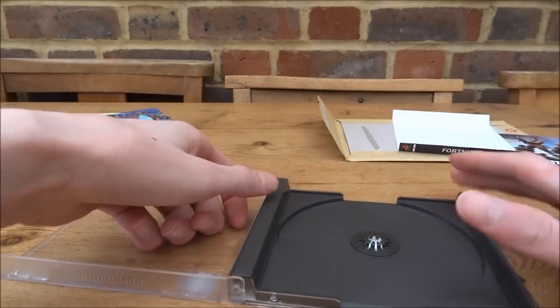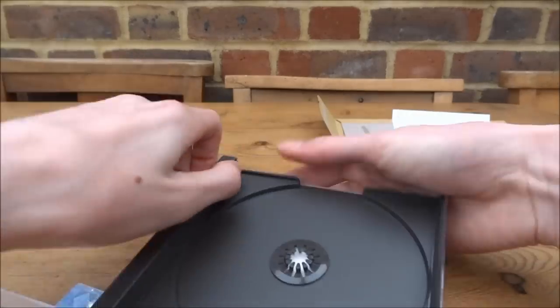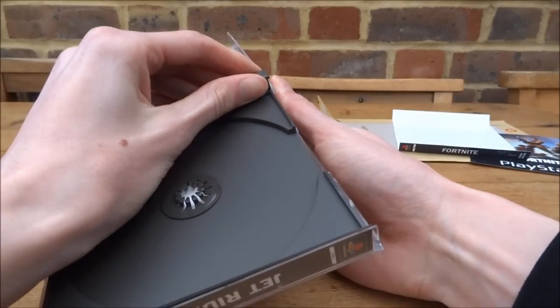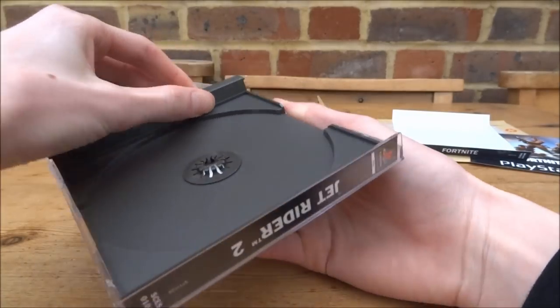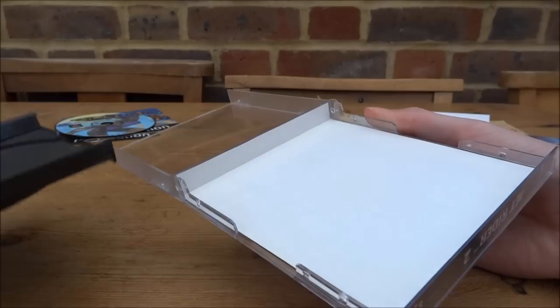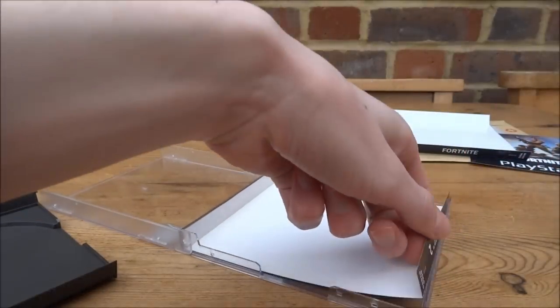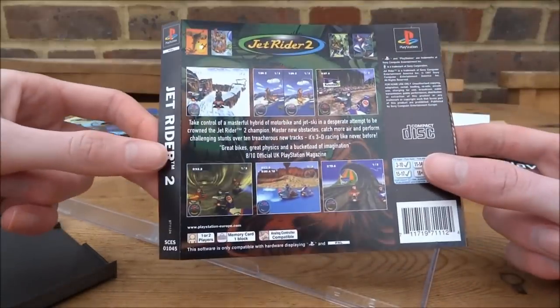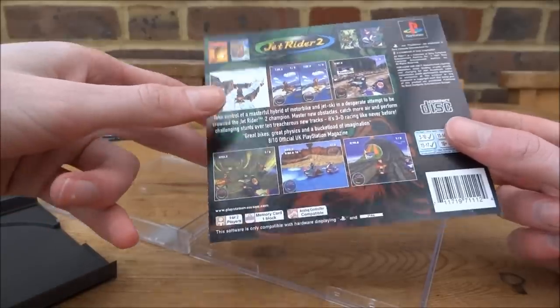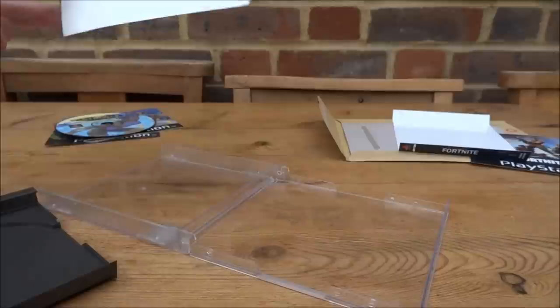Now you need to take out this piece here. What I like to do is just sort of bend the whole case — it's fairly difficult to get out, but just sort of like that. They have two clips at the top and two clips at the bottom, so just sort of clip it out like that. Then I'm just going to remove this one.